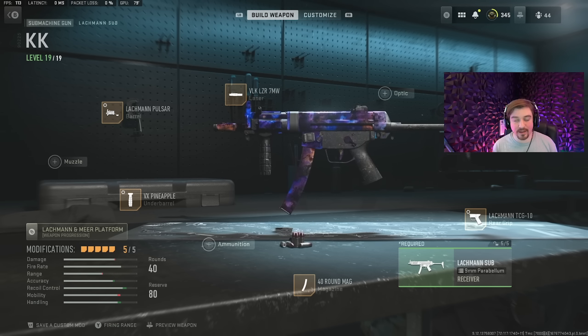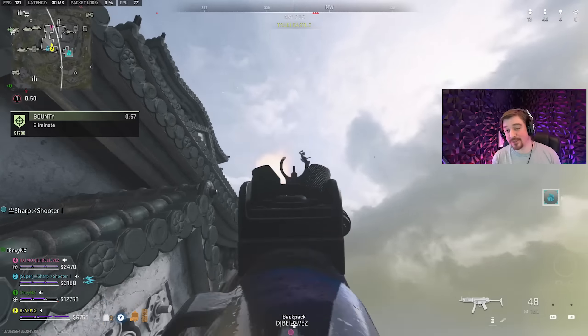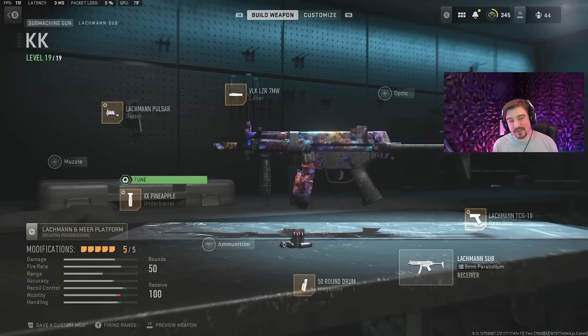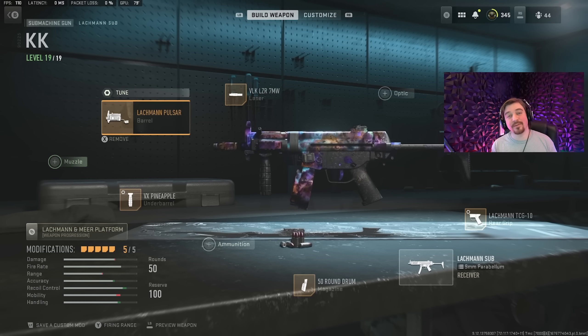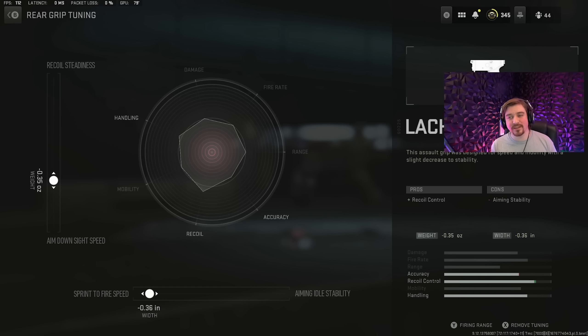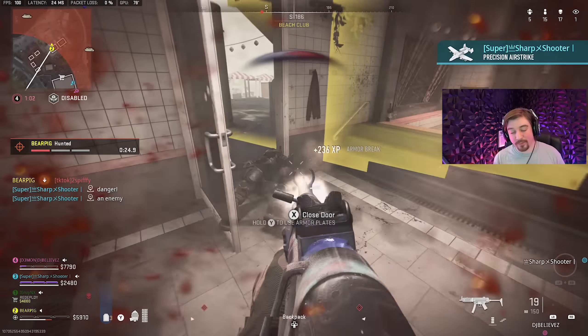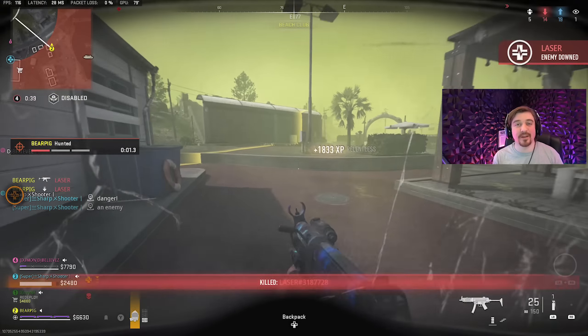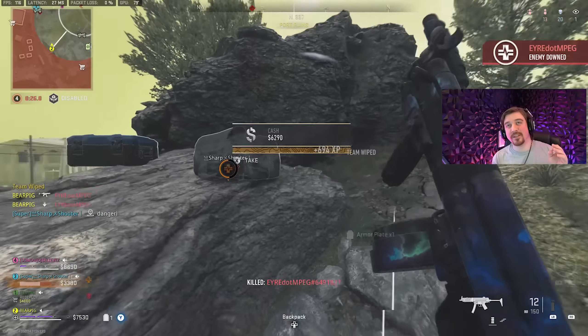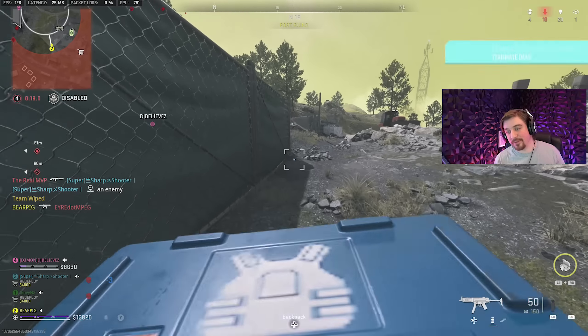Paired with the Sakin LMG is the Lachmann Sub — this game's MP5. It took a while to grow on me. Originally I didn't like it much because I didn't have a good build and the Fennec made it redundant. But after the Fennec nerf in Season 2, other SMGs became more viable by default, and the MP5 was one of the first I tried. The time to kill is really good, but the recoil pattern is just a little harder to control than the Fennec. Out of all the close-range guns on this list, the MP5 is probably the hardest to get used to compared to the Vaznav, Fennec, or P90, but it's still a very well-rounded SMG.